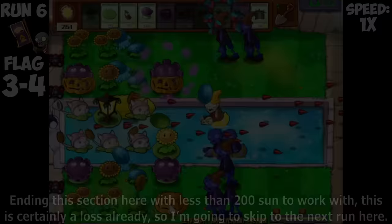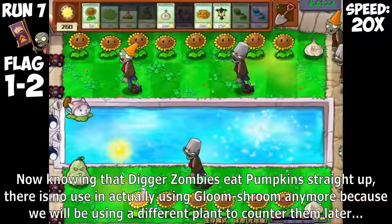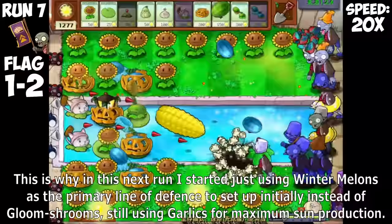Granted, Pumpkins do explode on death, but spending 200 Sun on every Digger Zombie is definitely not an economically viable option to stay alive for 50 flags. Ending this section with less than 200 Sun, this is certainly a loss, so I'm skipping to the next run. Knowing that Digger Zombies eat Pumpkins, there is no use in using Gloom Shroom anymore. In this next run, I started using Wintermelons as the primary line of defense instead of Gloom Shrooms, still using Garlics for maximum Sun production.